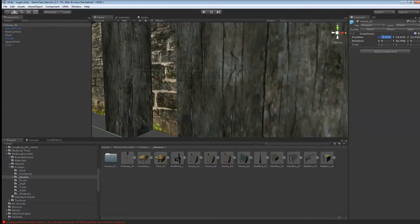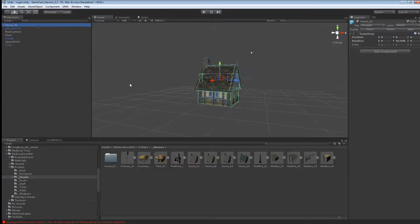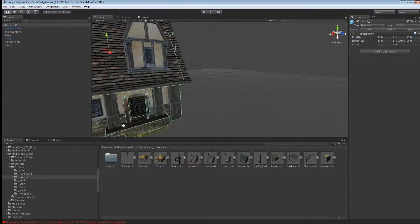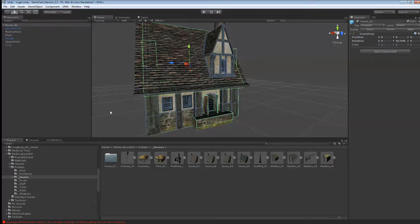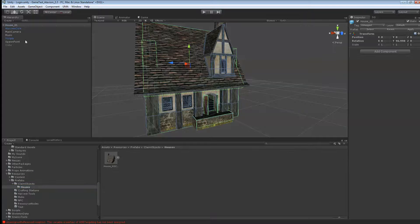Let's put it at 0, 0, 0. I want to first take off the doors — well, the doors are open on that one, so that's really good. What I'll usually do is put it in my prefab folder under the resource folder. So go down to resource, content, and I've already done a prefab claims object — houses — and I'll bring that one in. It'll be my House 01. I can now delete that object from the world.